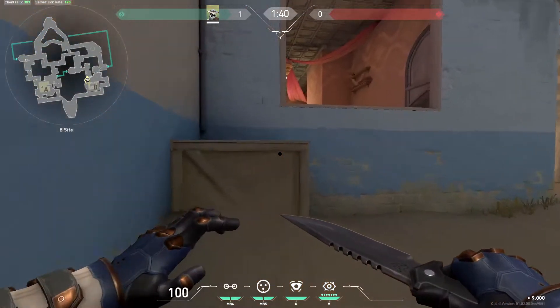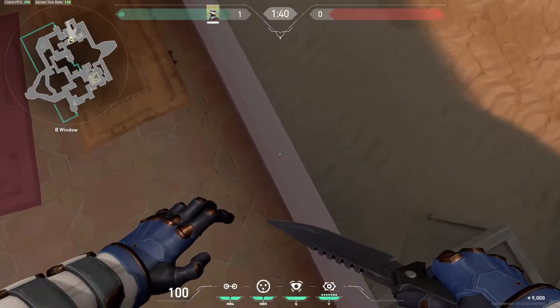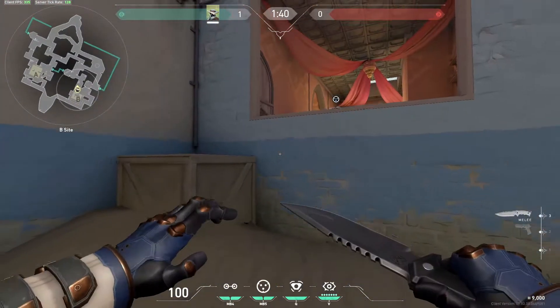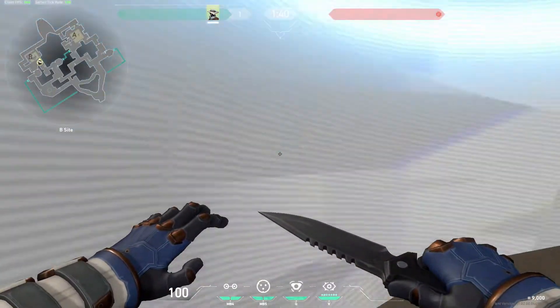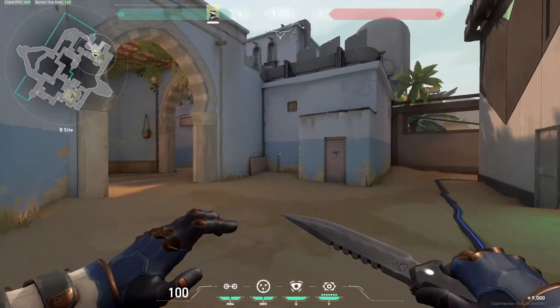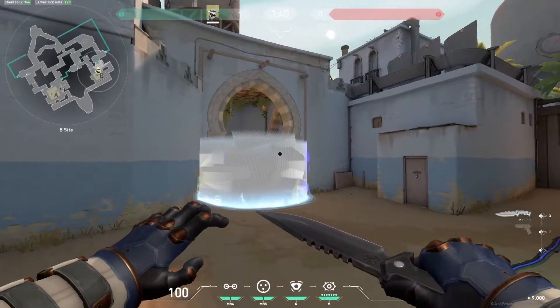Finally, let's have a look at cage placement. I talked about the one in the doorway here, but I normally put one on this ledge because it completely blocks the line of sight, and if they do jump down you'll be able to hear them and just spray them through it. And then I'll also normally put a cage here — again, block line of sight and slow enemy pushes.